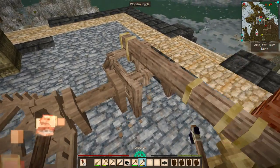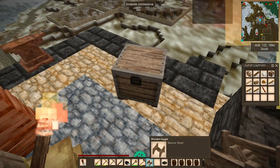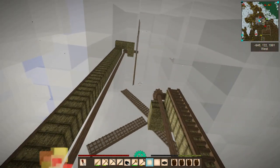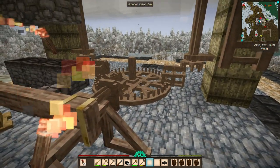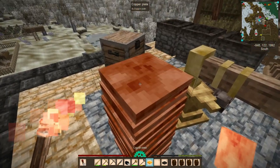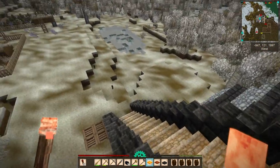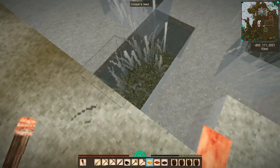Next we're going to stop this thing from making this awful noise by breaking the toggle — the blades will still be turning. We actually still have some heat in these plates so we'll go ahead and quench them as well, and then we are going to make ourselves some lanterns.